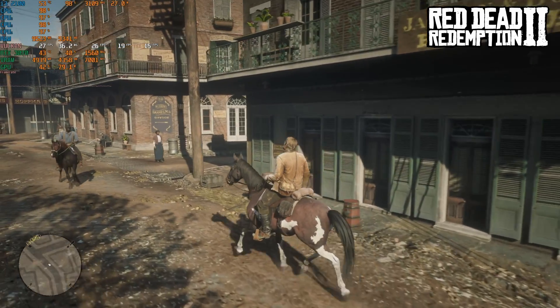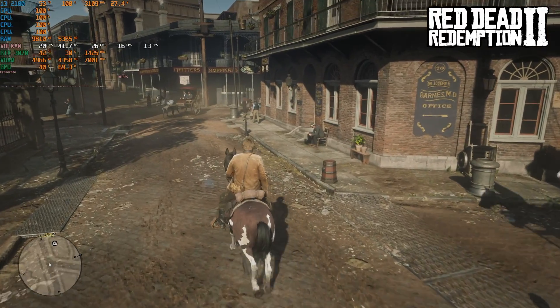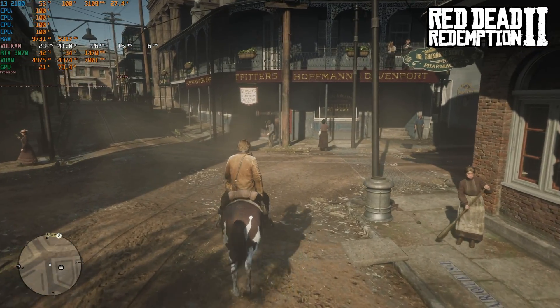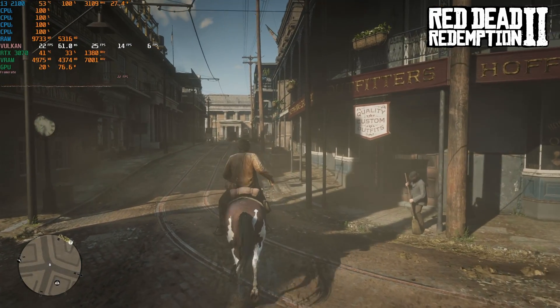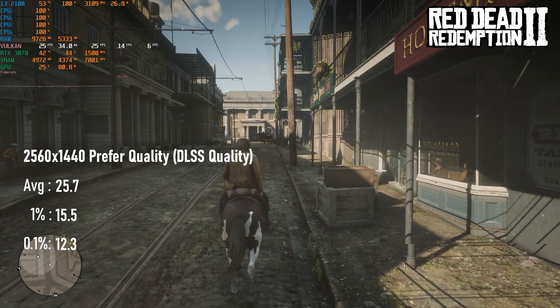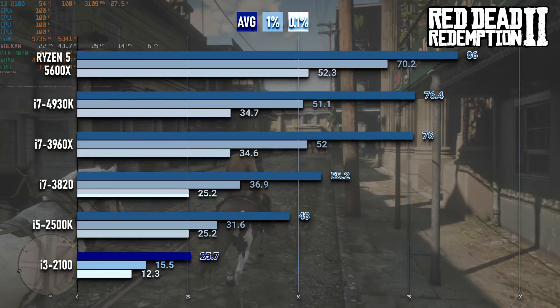The whole 'human eye can't see faster than 24 FPS' thing has been claiming squatter's rights in my hippocampus for years now, and it couldn't help but spring forth when I was testing Red Dead Redemption 2 with a decade-old dual core. The i3-2100 can coax a cinematic 25 FPS average, but the 1% and 0.1% show that this is more of a hand-cranked silent movie kind of cinematic experience.